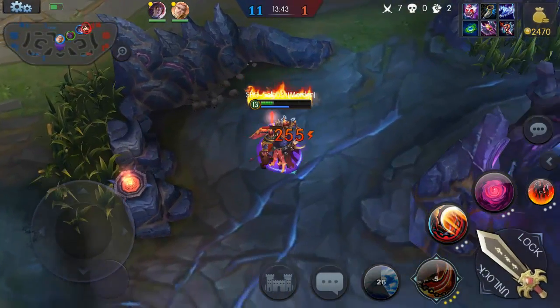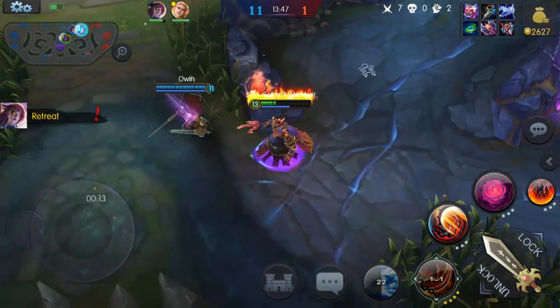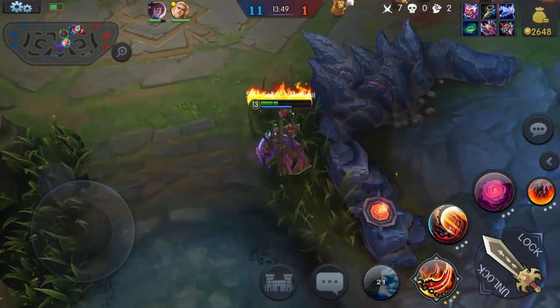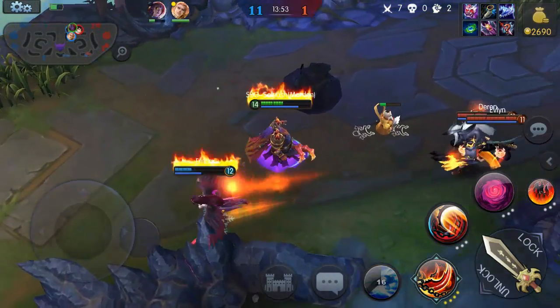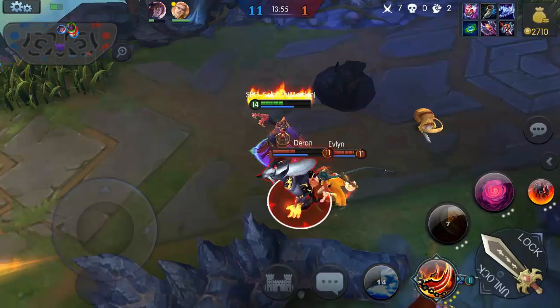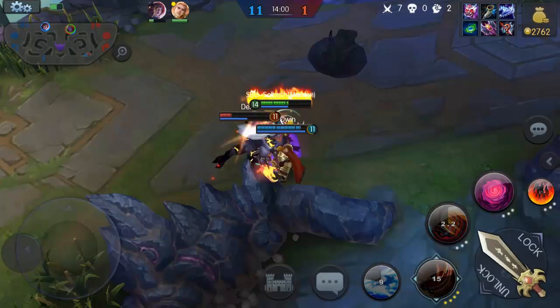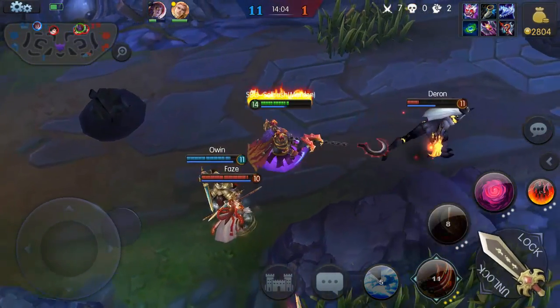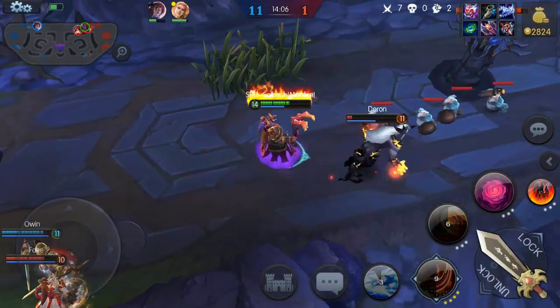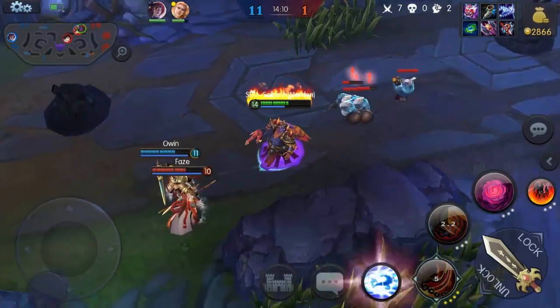I do like how they changed some stuff where it makes you have to go farm a little bit more, so hopefully people will actually get used to that. We leveled up to 14. Got him caught in the ultimate — Owen's on him as well. Looks like we might be able to take him out right here. He's going to try to run — let's grab him. So close. If I had the Blood Magic running, that might have been able to take him out.